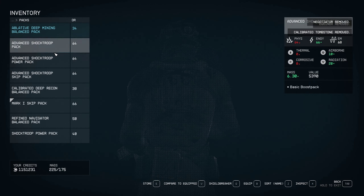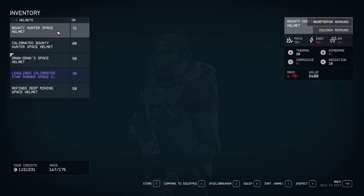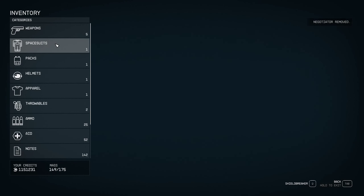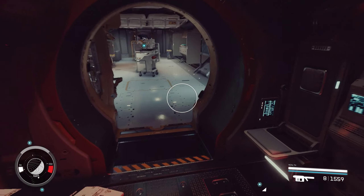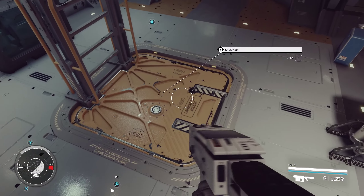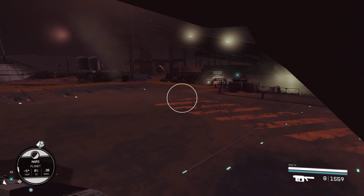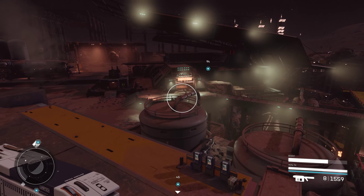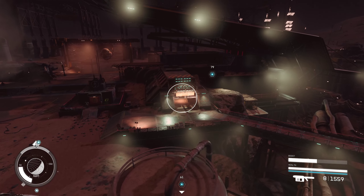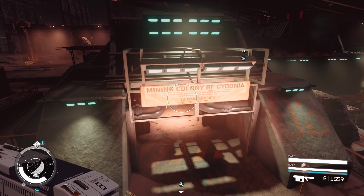I'm just dropping stuff off in the cargo hold because we're way over-encumbered — for good reason. We killed a lot of spacers and took a lot of weapons off of them. I'm sorry about the rush and all that, but I really didn't want to put out nothing. I do really like playing Starfield, so even though I feel rushed, I'm still glad I'm playing the game. Let's make it happen — no longer over-encumbered.